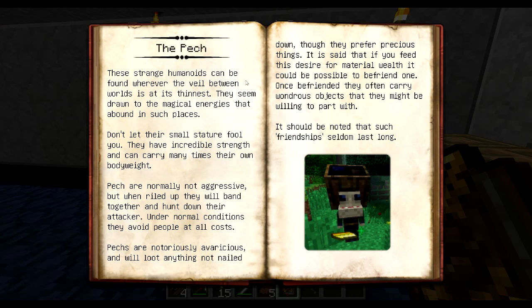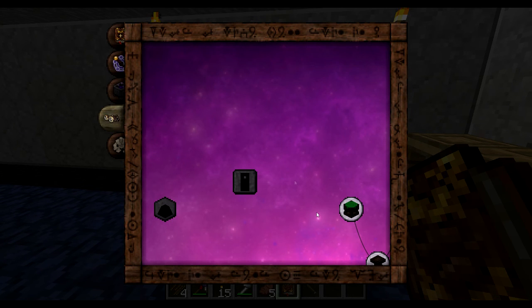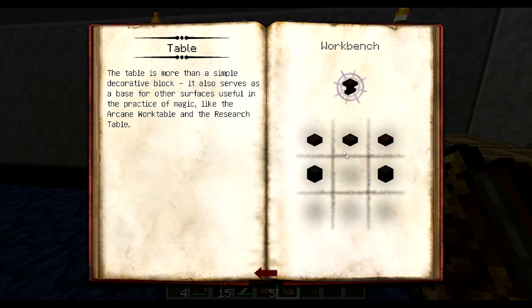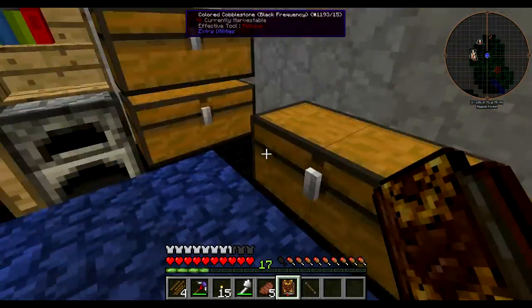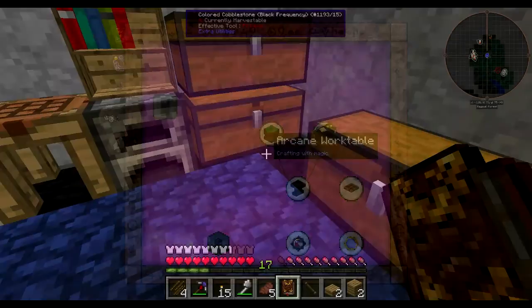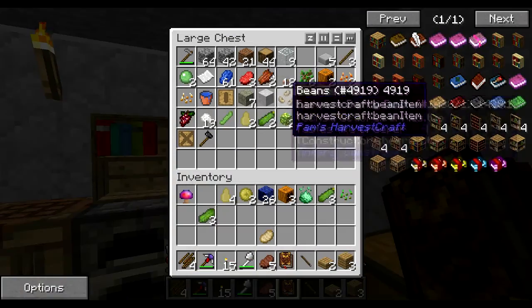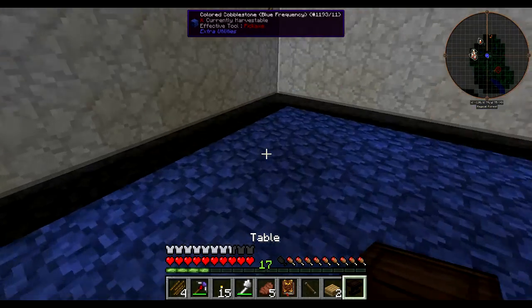We got our arcane warp table. What's next? Resource table — which needs two of them and scribe tools. Scribe tools need an ink sac, linen fiber, and glass fiber. Glass fiber is clay and three glass. Basic artifacts — we need some shards, which I think we got some.